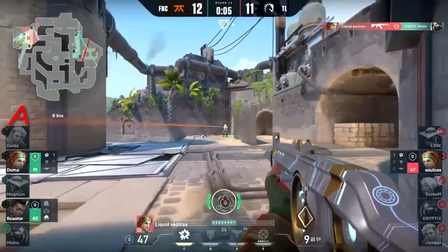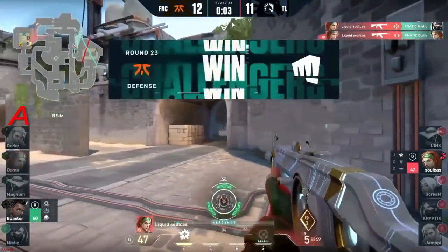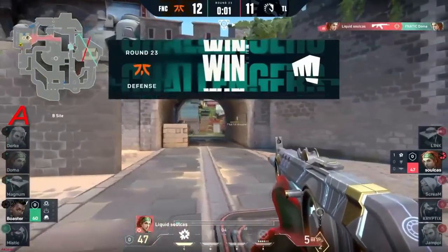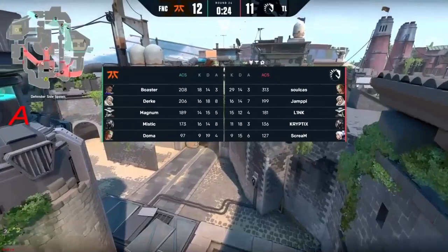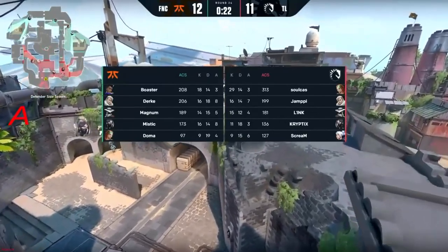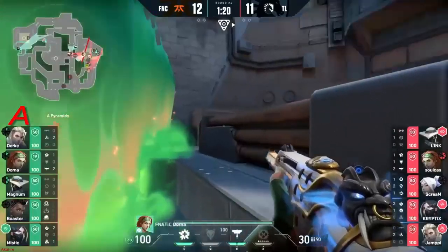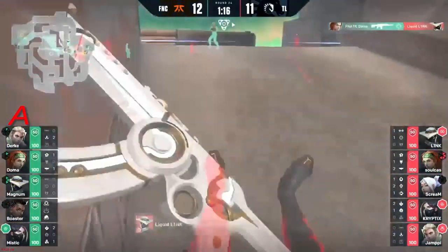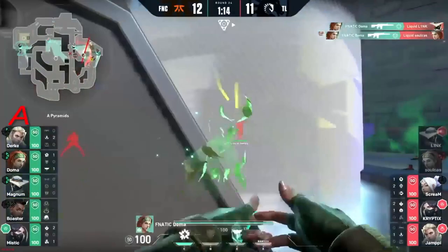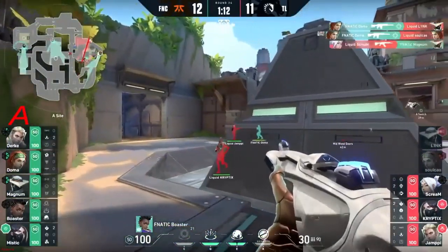Soulcast has been excellent but this is even beyond him — rotation. Soulcast is still putting up numbers, 12 on the board. But the site wasn't good in the previous round — everyone was a problem. It kind of negates a little bit of that Viper wall safety, allows you to creep in. And speaking of creeping in — look at this: Doma is going to slice through Liquid. Link and Soulcast down.